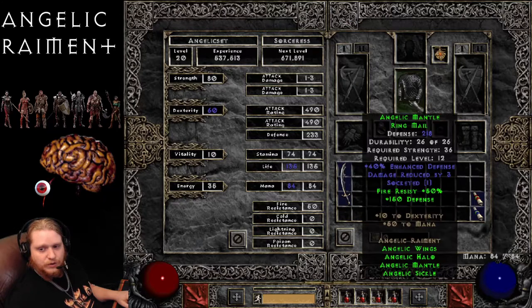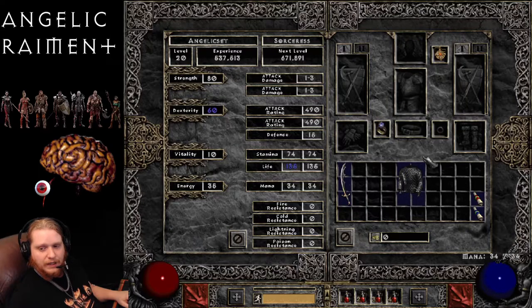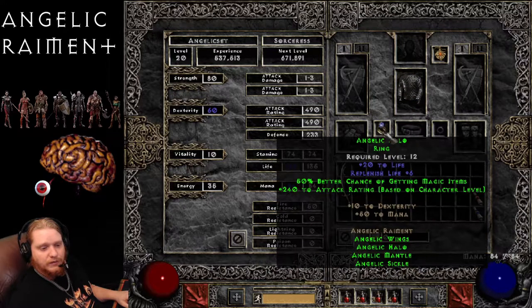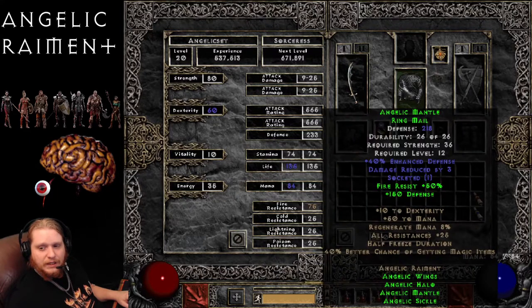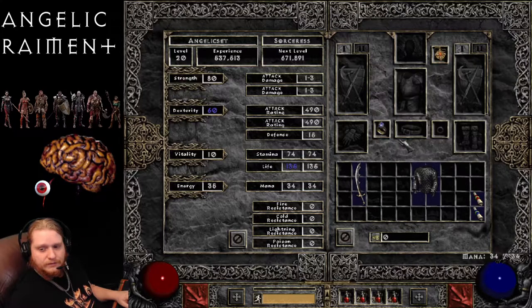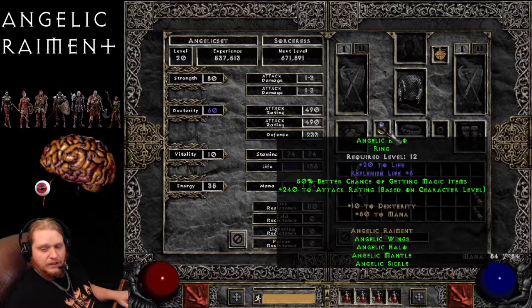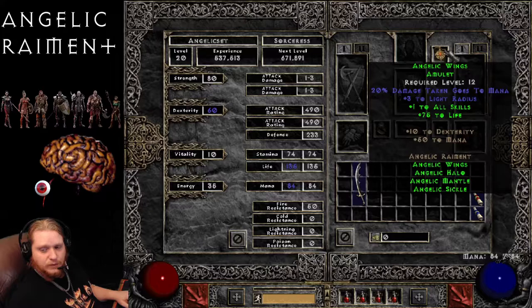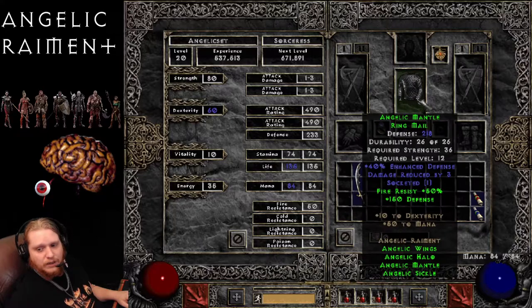We also have partial set bonuses of plus 10 to dexterity for 2 pieces, and plus 50 to mana for 3 pieces. Most interestingly, I think most people would probably end up using the Angelic Wings along with two other pieces for the plus 1 to all skills. For instance, if you were to run the Angelic Wings, the Angelic Mantle, and the Angelic Halo, you would be looking at plus 1 to all skills, with 50% better chance of magic items and 240 to attack rating — which isn't awful.